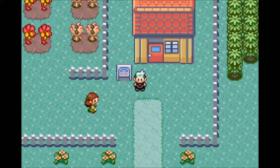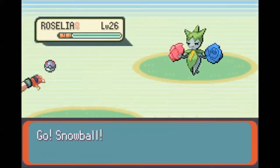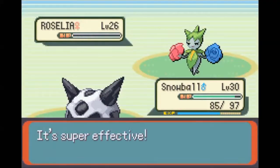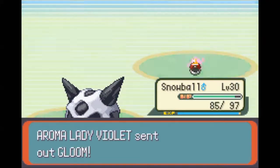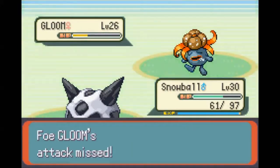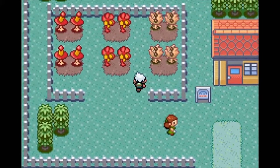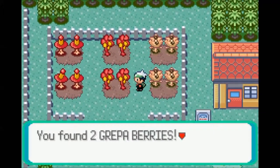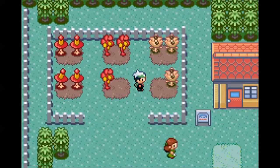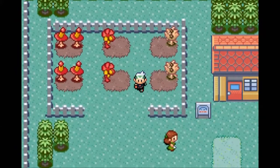This is the Berry Master's House, I think. Let's fight her first though, and then get some berries. Leech Seed - that's an annoying move. Gloom. Icy Wind will take care of that as well - unfortunately the Leech Seed persists, which kind of sucks. There we go. Berries everywhere. I'm not going to pick all of them because that would take forever - I'll get a couple of each though. Tomato Berry - I'll take half their stuff.